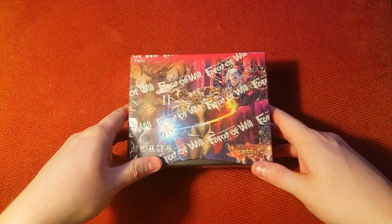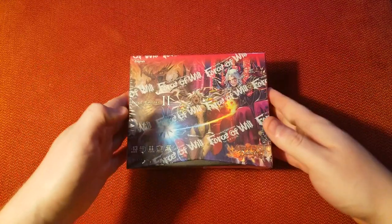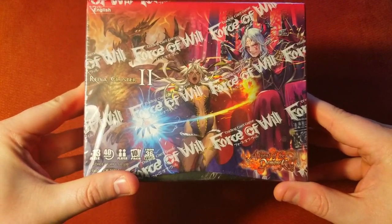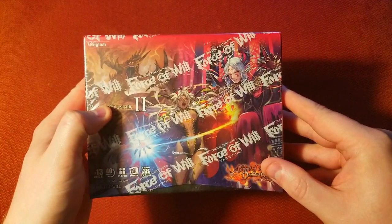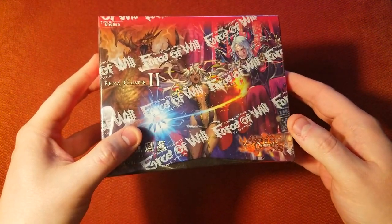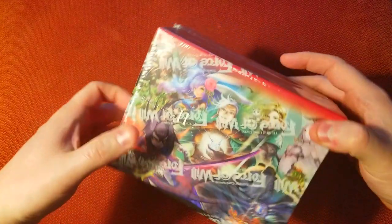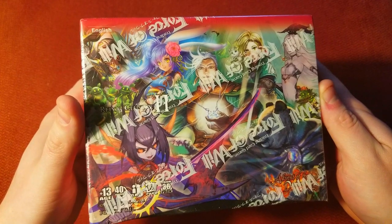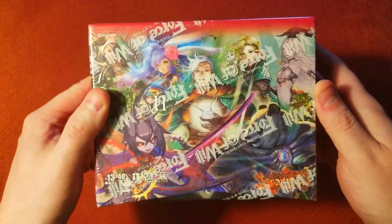Welcome back everybody, it's time to lock down another booster cracking Sunday and we've got a brand new Force of Will box to crack open — Advent of the Demon King, that's cluster number two. We already opened the first one in this cluster. In any case, we've got this one to open; it's in one of these nice thin boxes. It's got some interesting stuff, some cool J rulers including a really cool Kung Fu Panda J ruler that would be pretty neat to pull.